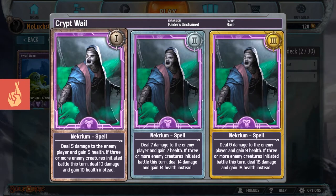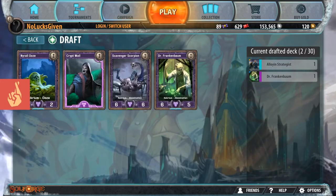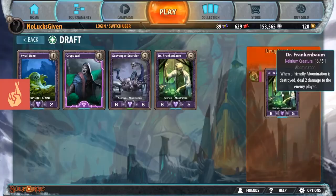Crypt Whale is strictly damage push - it deals 5, 7, 9 damage to the enemy player, you gain that much health, and if 3 or more enemy creatures initiated battle this turn, you double that damage instead. This card has no impact on the board, it just deals damage to their life total. Every once in a while you're going to want a card like this just for some late game damage push. I don't think any of these cards are nearly as powerful as Dr. Frankenbaum, so I'm going to take another one of those.